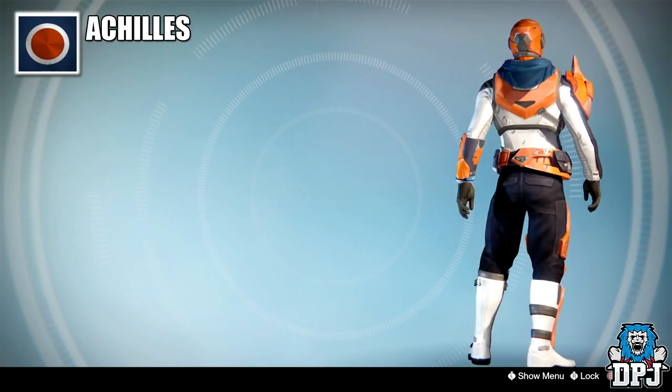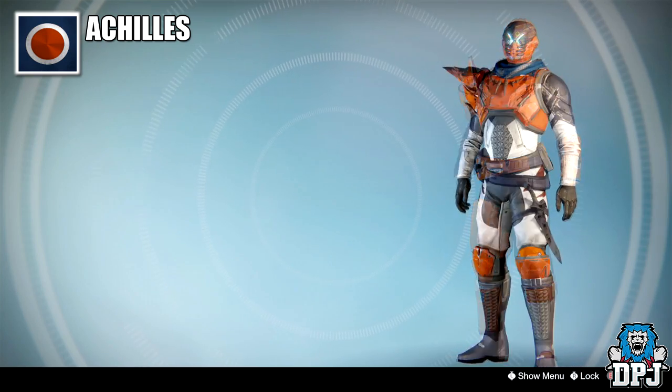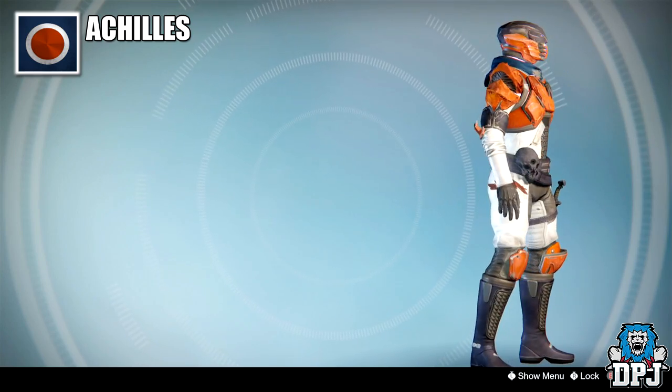At number 7 we have Achilles. This shader, being orange, white, and dark blue, is one I have had for ages. Obtained via the Cryptarch by ranking him up, it looks epic on gear such as Hunter's Crosses and red gear, among many others.